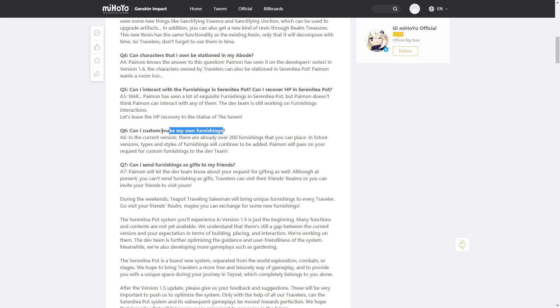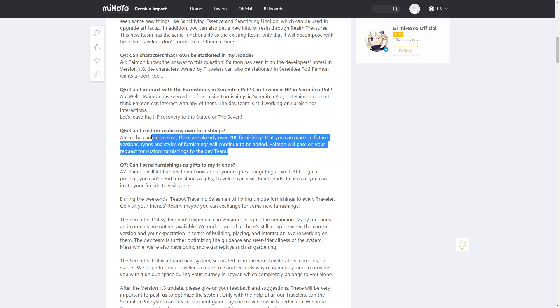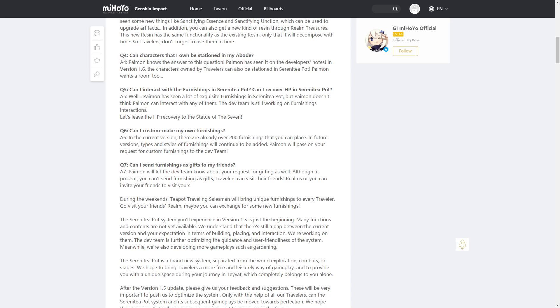Question six: can I custom-make my own furnishings? In the current version there are over 200 furnishings you can place, and in future versions more types and styles will be added. Paimon will pass on your request for custom furnishings. That reminds me of MapleStory 2 where you could make custom furniture — over 200 to start with, and custom ones possibly in the future.